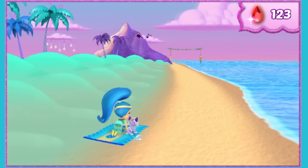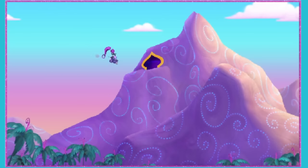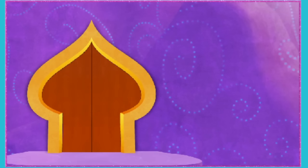Look! What is she up to? Zeta's headed into the Enchanted Tunnel, and she's shut the door behind her. There are locks all over it — Zeta is such a cheater!